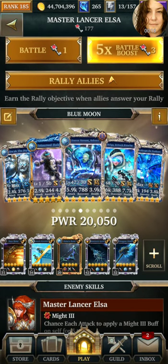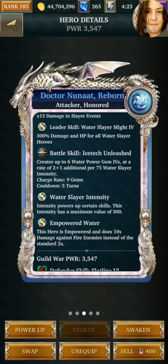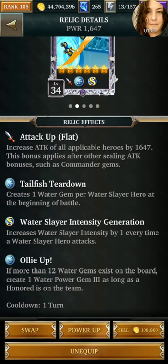This is the team I'm working with. I have two of her, but she's only a healer and she gives the intensity as well, but you have to match water to get your intensity up. She just heals, and she's the greatest leader except for the 13X. They have the same 300%, but they also have everybody does 10 times damage, which is great. So I have three of those on my team, but then I need someone to create regular gems so that my relics can passively create the power gems, like 12 water gems on the board.